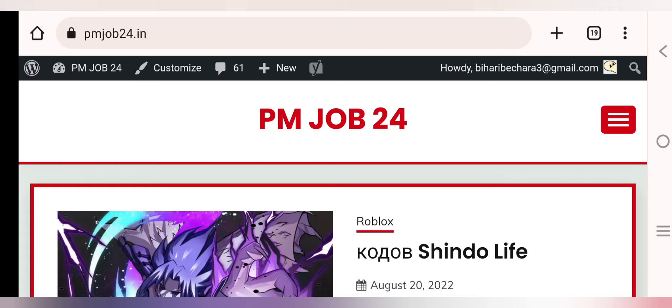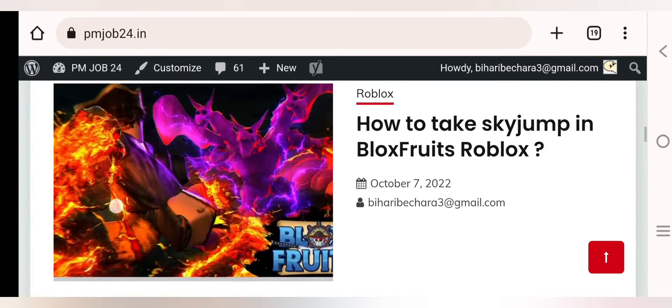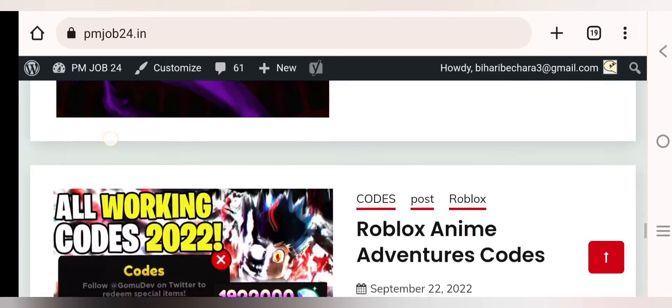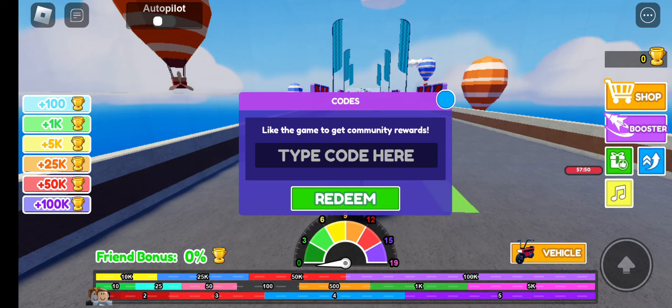I'd like to share that we have an official website, pmjob24, where you can get all the interesting game codes as well as info about games. Please visit this website to get other updated codes as well. Now let's start. On the right side of your screen there is a gift option with a green icon — click on the green icon and a box will appear saying 'type code here'.